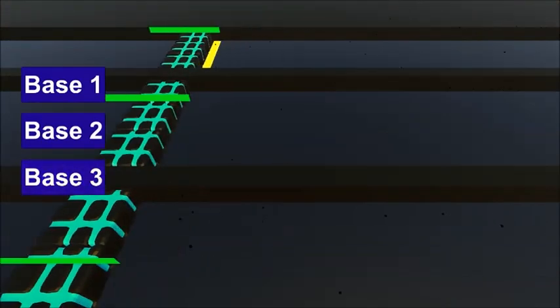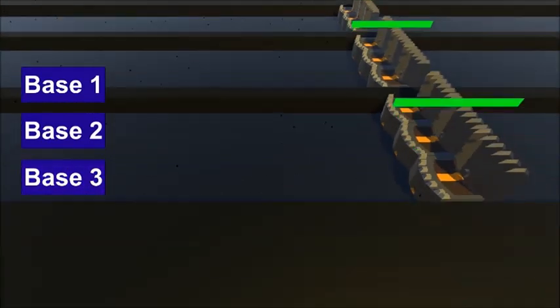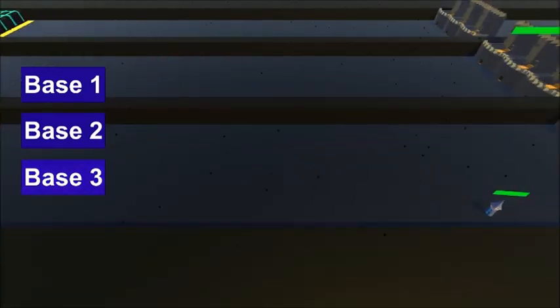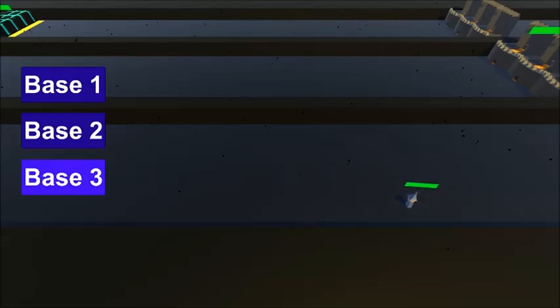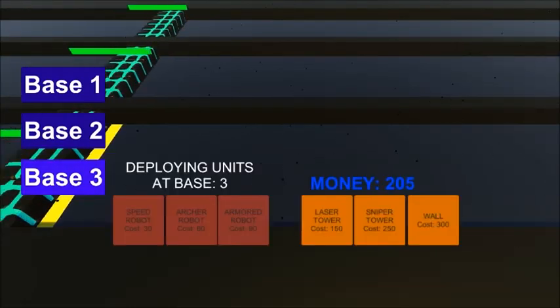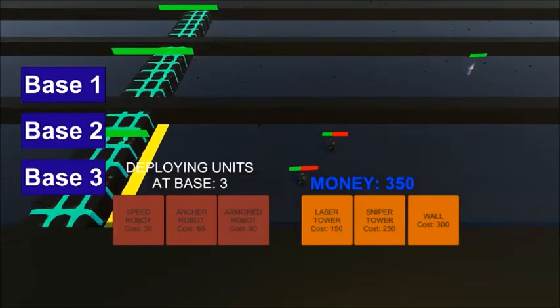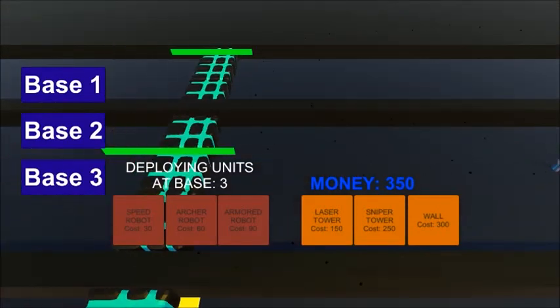And as you can see we've got our bases over this side, we've got the enemy castles on this side — and that was basically the idea, to have two sides. And as you can see the enemy has put down a witch, and we are the robot side — I forgot to mention that. The game looks pretty alright at the moment.